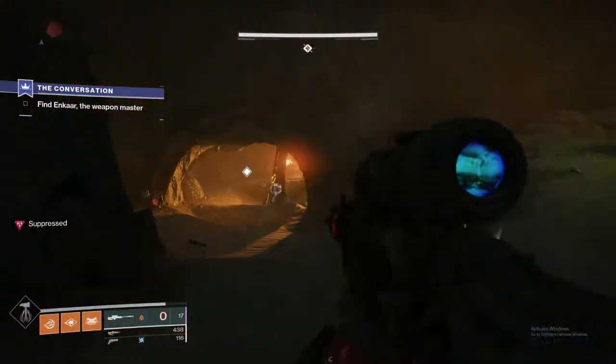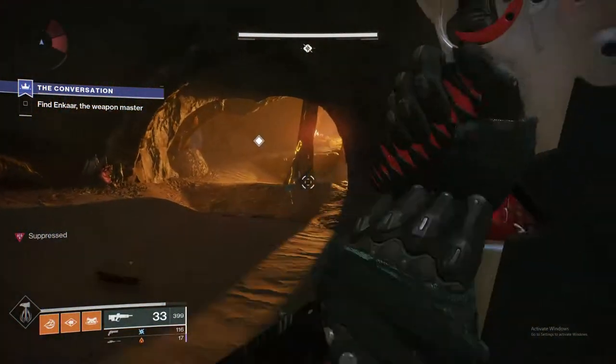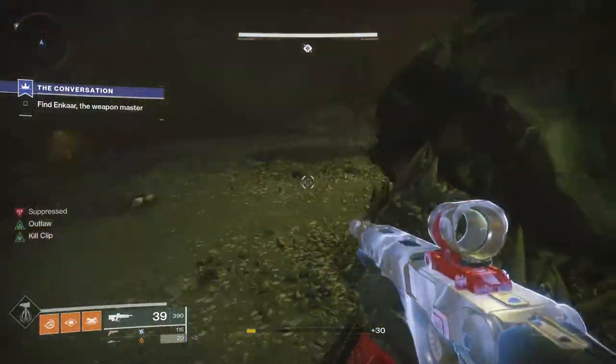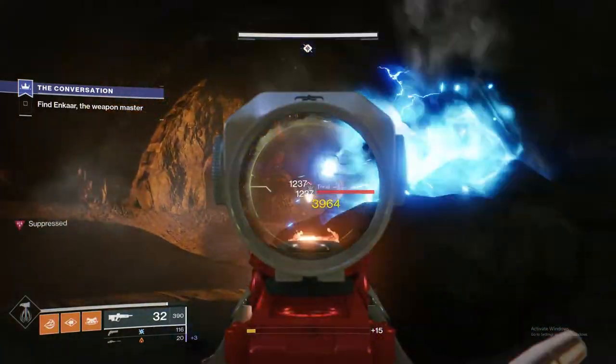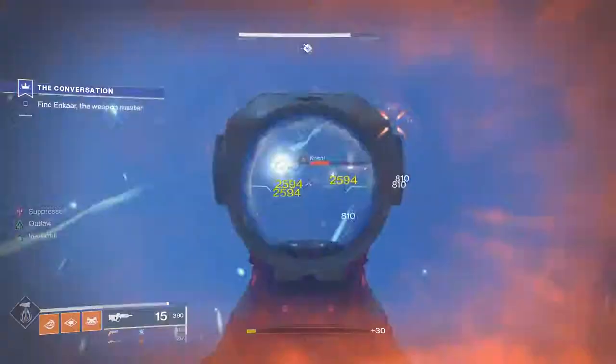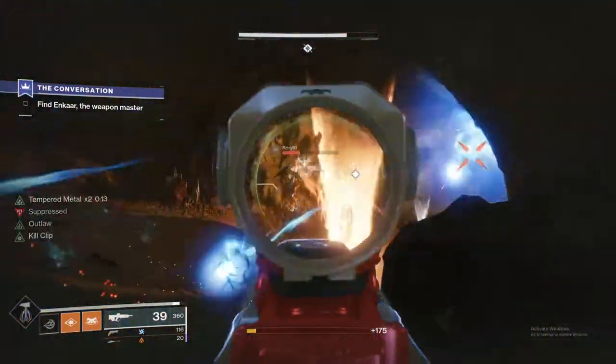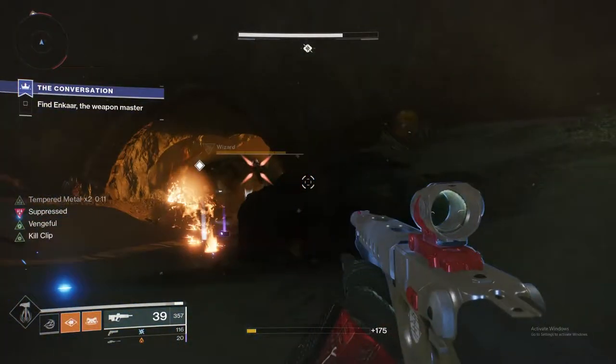As you can see, it falls back into that back cave and then goes off to that right side. Once you get it at about half health, the next wave of enemies spawn, and that does appear to be the enemies for the next wizard.